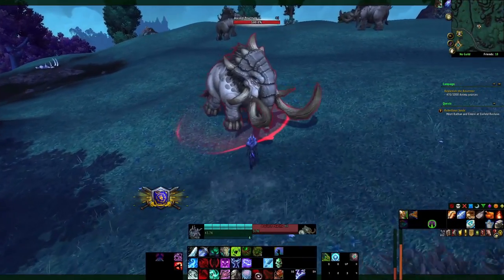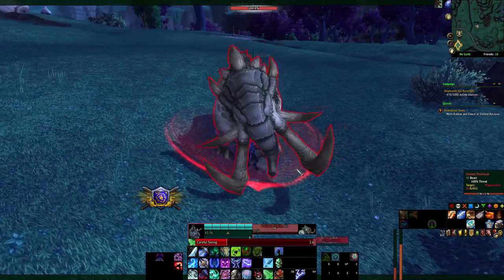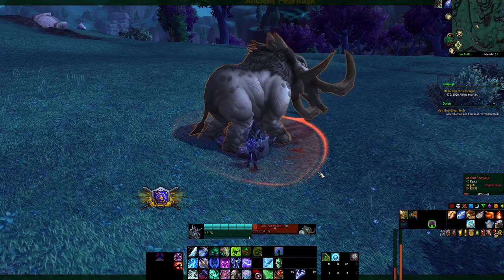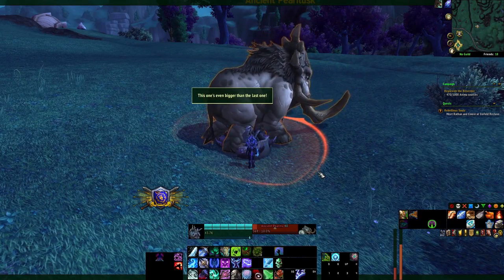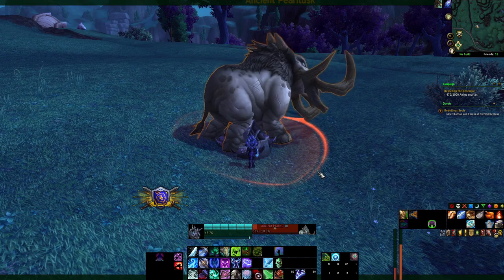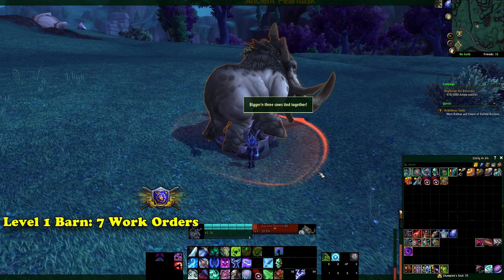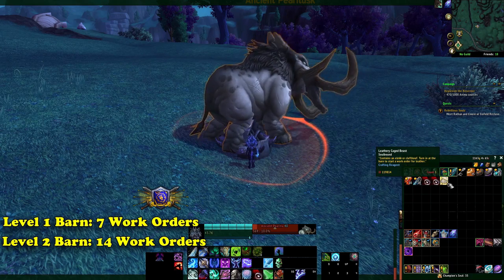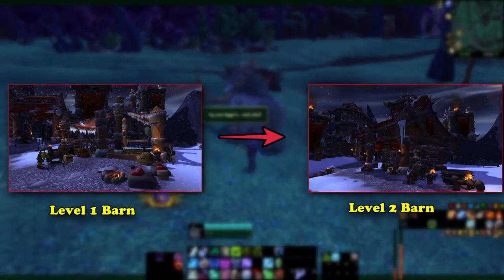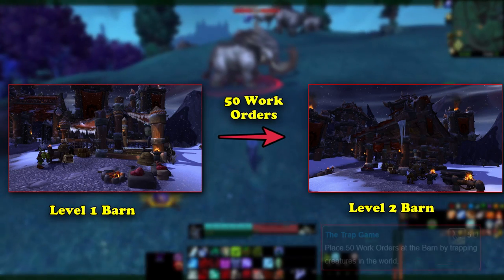To make a work order at the barn, the player must go out into the open world, bring down the health of a select handful of capturable mobs, and then get them to walk over a trap placed by the player. All of that work only results in placing one work order back at the garrison, and each work order takes four hours to complete. Although you can queue up multiple work orders and add followers, you can only place so many work orders at a time. A level 1 building can only process 7 work orders, a level 2 building can process 14, and a level 3 can process 21 work orders simultaneously. To upgrade the barn to level 2, the player must complete 50 work orders at the barn, which awards the achievement Trap Game and the level 2 blueprint.